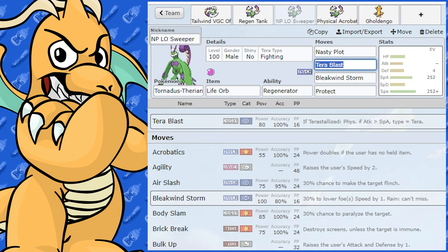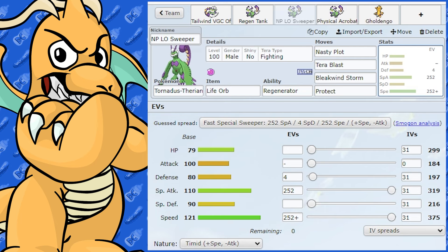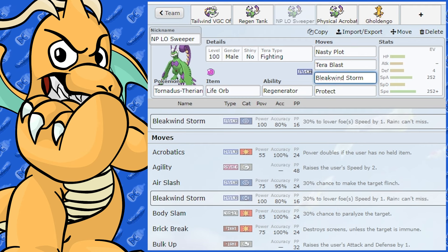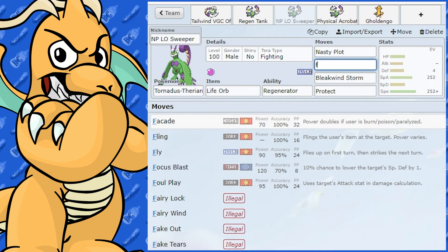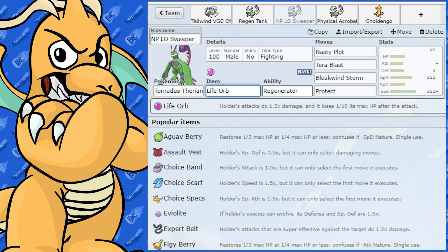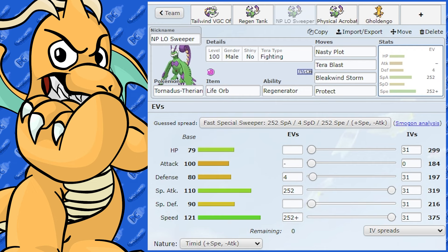For this set: max Special Attack and max Speed, Timid Nature, Nasty Plot to boost special attack — it'll still outspeed a lot. Tera Blast Fighting for coverage, Bleakwing Storm or Hurricane for singles, and Protect. For doubles this is my go-to set. If you want that big Fighting damage you could use Focus Blast, but be aware you'll miss a lot — so I'd go Tera Blast. Life Orb for maximum damage. If you're getting low on health you could swap out to a support Pokemon, get Regenerator back, and reset up. That's a solid Nasty Plot sweeping set with Regenerator.